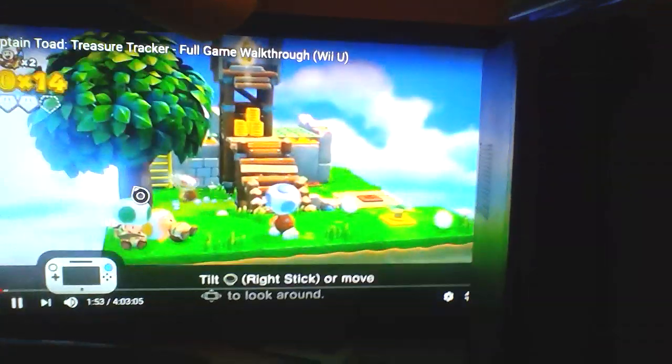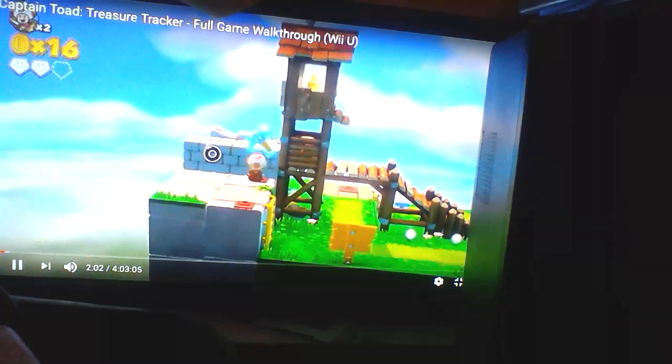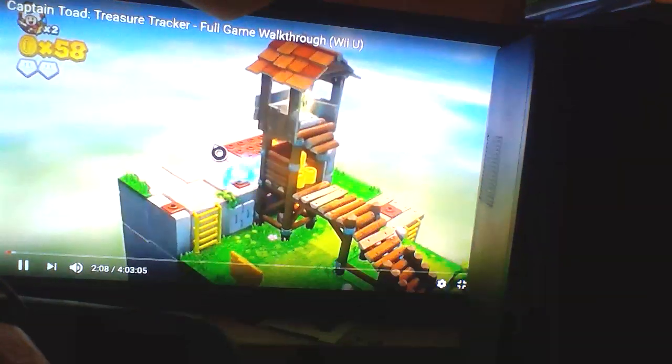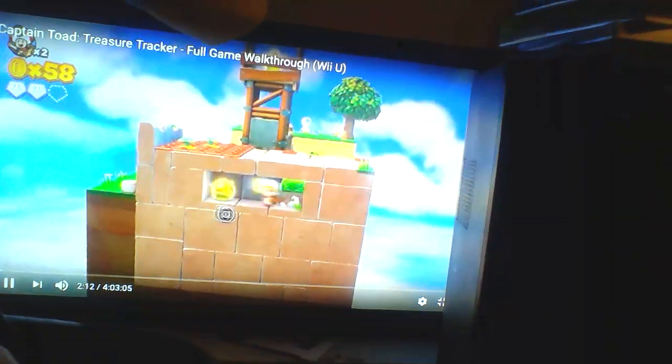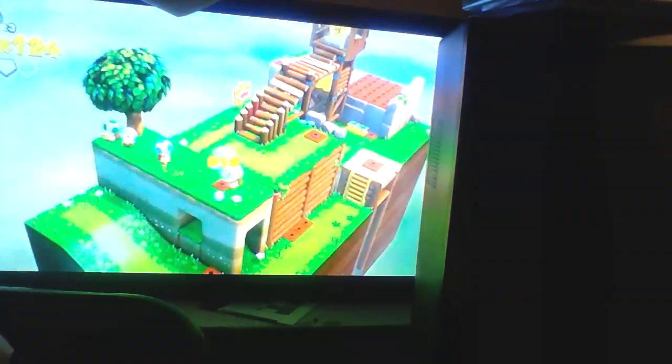The game is pretty simple. You're basically playing as Captain Toad and Toad Ant, and both of them play the same. You pick up turnips and use them as weapons. There are hidden treasures and gems to find. Every level, you collect stars, pull switches, and solve puzzles. That's basically all you do in this game — and you get stars at the very end of each level.